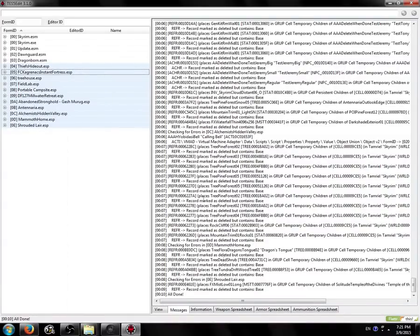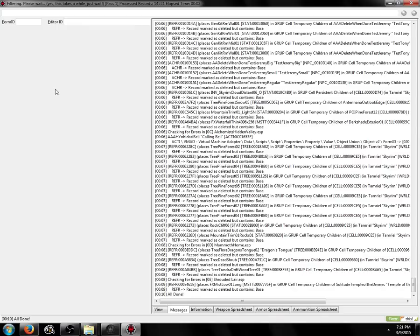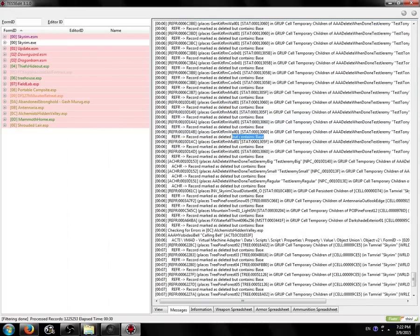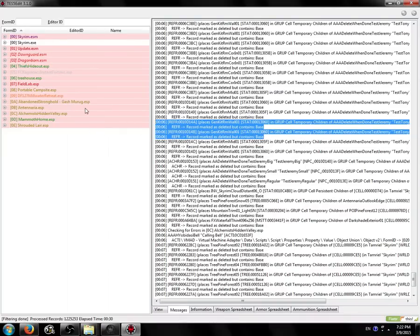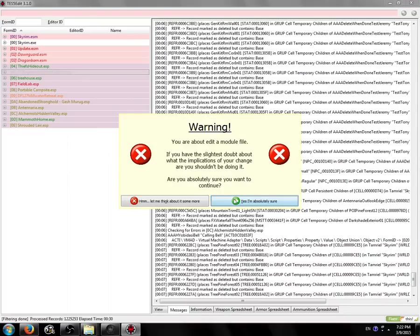You can tell pretty much immediately that you can't merge these plugins because of all these errors. The first thing we can do is use the Apply Filter for Cleaning to get rid of UDRs and ITMs. That will fix some of these. We can see: record marked as deleted but contains base — that's called a UDR, Undeleted Record. UDRs are when a record's been deleted instead of being simply disabled. What TES5Edit will do is mark it as disabled instead, which fixes that issue. These types of errors aren't critical — your plugin can function with them — but they cause other problems in TES5Edit, so you might as well fix them. We're going to right-click and click Undelete and Disable References — that's what UDR means.